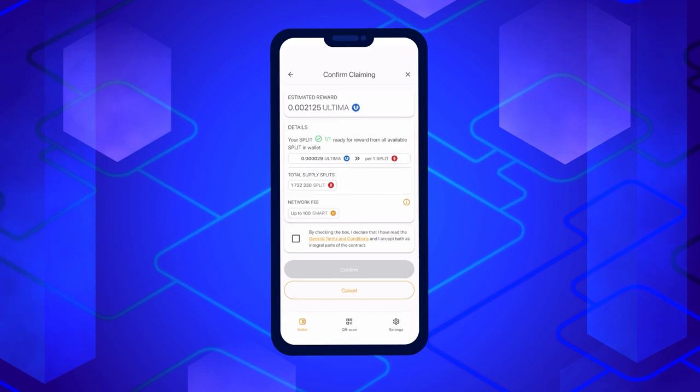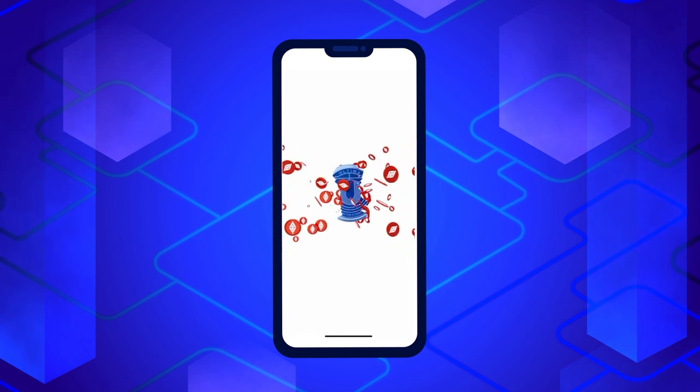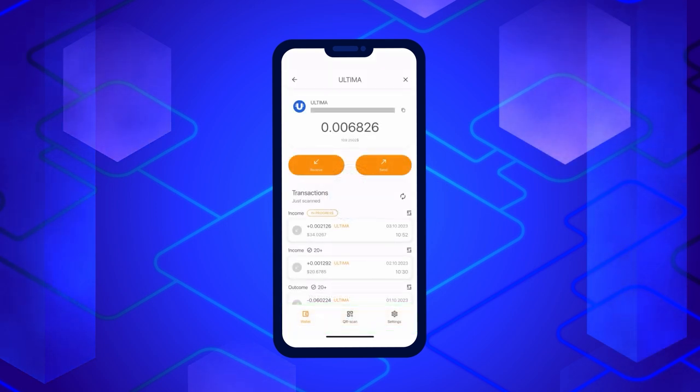We recommend replenishing your smart balance accordingly. Ensure your wallet holds enough Smart Coins, then tick the box to confirm your agreement with the product's terms of use, and finally click the Confirm button. Congratulations, you've successfully requested your reward. All that's left is to click the OK button, and the Ultima Token screen will open, allowing you to view your reward.